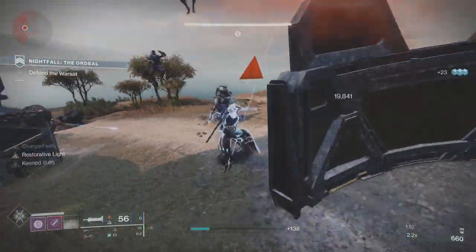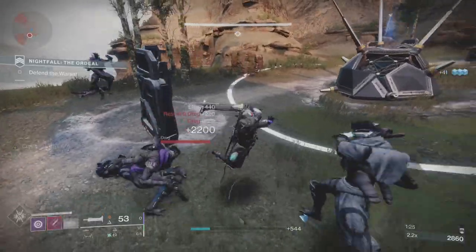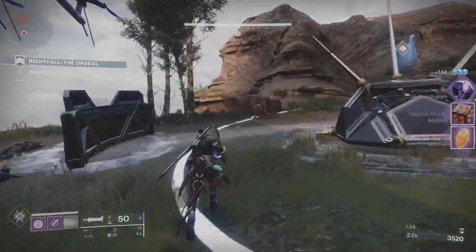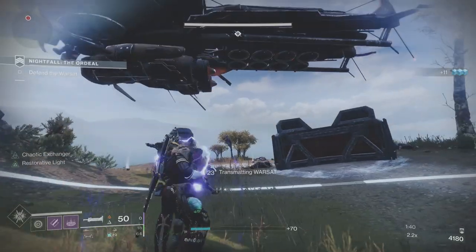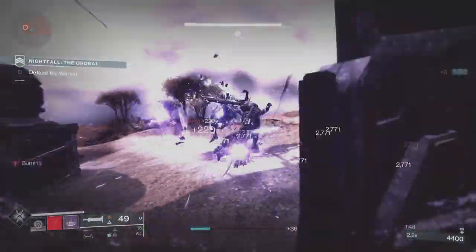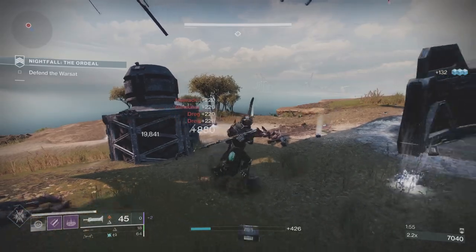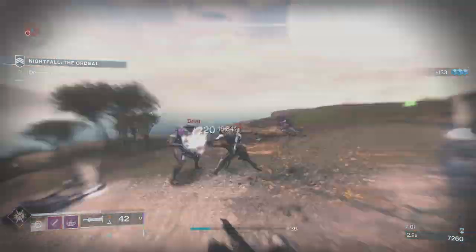We have Attrition on as a modifier, which is good and bad. It's good because when you get that Attrition font, it gives you constant health regen for a couple of seconds — it's not just a one-off — so it allows us to play a little more aggressively. I use my sword to clear out the first two waves. Then I clear the wave of invisibles and these nightmare ads. The red bar invisible marauders are fine — it's the yellow bar elite ones that aren't.